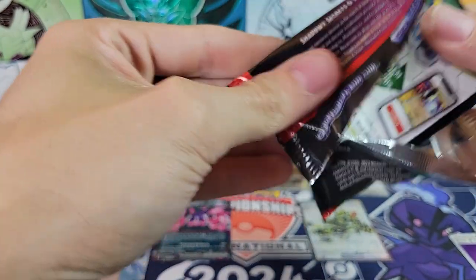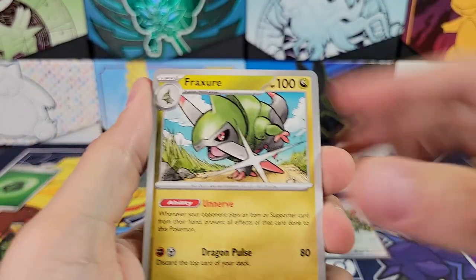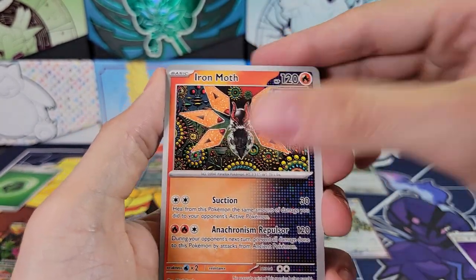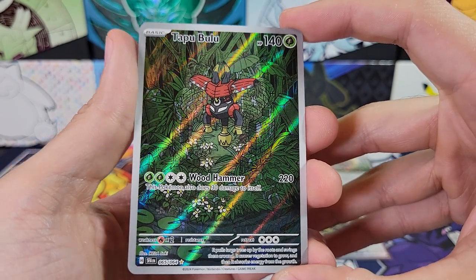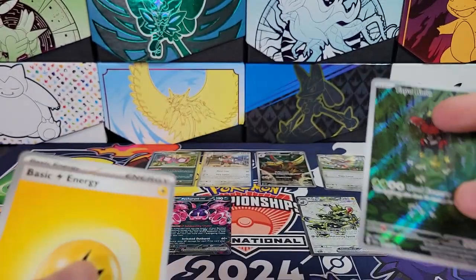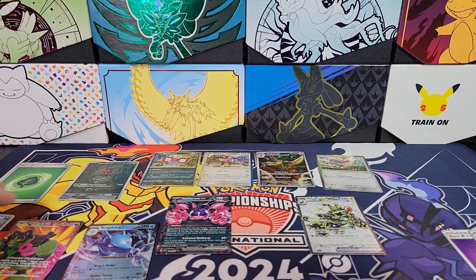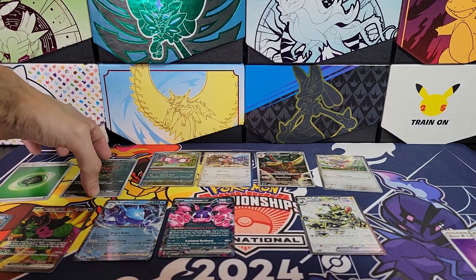Last pack — three-pack. That would be insane if this three-pack blister had three hits in it. Fracture. Duskull. Toxicroak. Crobat. Janine's Secret Art. Iron Moth. Reverse Furfrou. And — ooh — a Tapu Bulu illustration rare. Very nice. Very cool. I was just saying how much I like Tapu Bulu. And then Dusk Noir. So the illustration rares and the special illustration rares do come in that second reverse holo slot, like they normally do. I was thinking maybe for this set they would just all be in the rare slot, but apparently not.